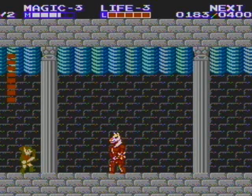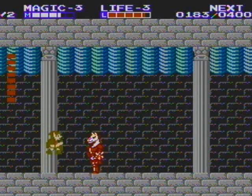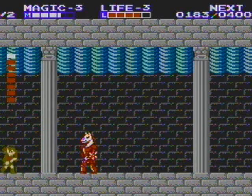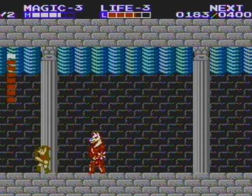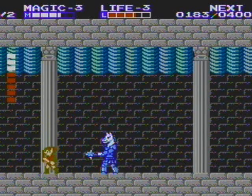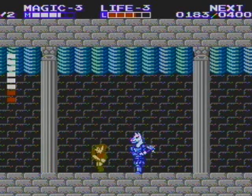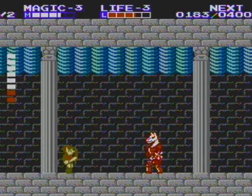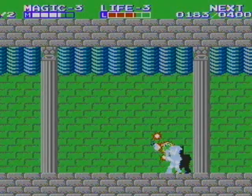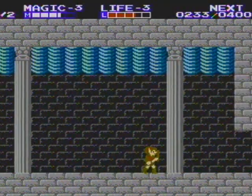Alright, so this is our boss - this is Horse Head. You want to stab him in the head. He's kind of like an iron knuckle the way you attack him, but he's a bit taller. So you actually want to stab slightly before you reach the arc of your jump, and then you should get him just fine, and then just back away - just like you do with an iron knuckle. You're trying to stab just a bit above his head. Maybe aim for his ears.